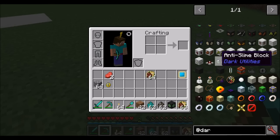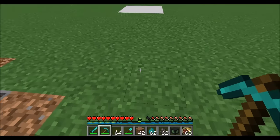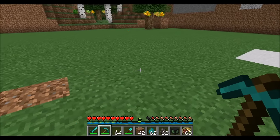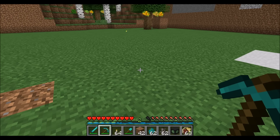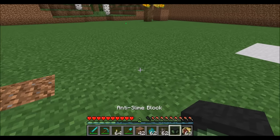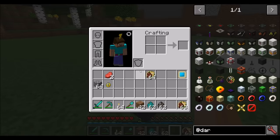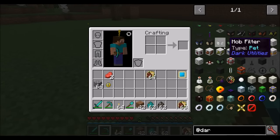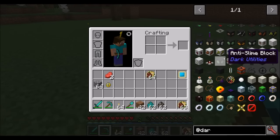I have definitely built in caves that I didn't realize were slime chunks, and were annoyed to find slimes spawning everywhere. Luckily, there's now a block called the anti-slime block. It does what it says on the tin — it prevents slimes from spawning near the block. I don't think I've ever seen any other mod have that feature before, and it's awesome.